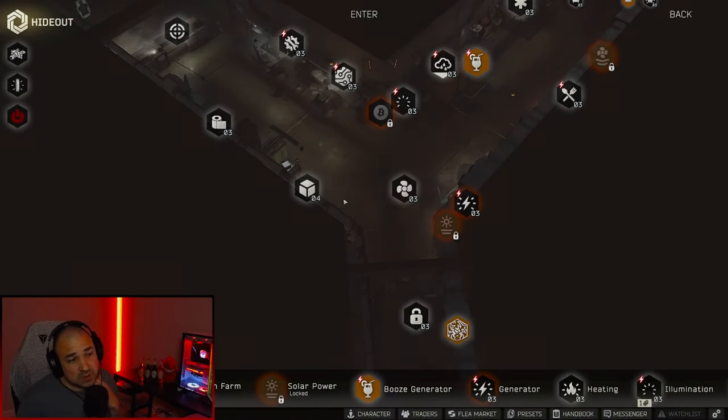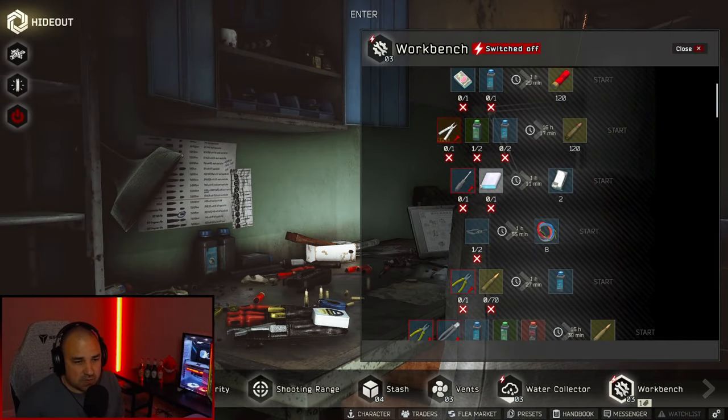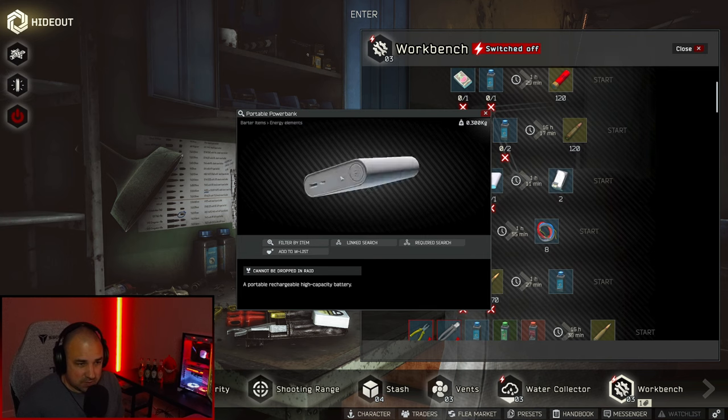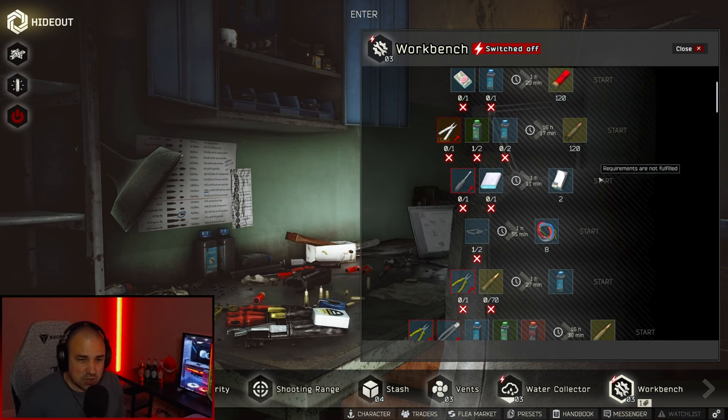Tarkov also made it really easy for you — you can now just craft rechargeable batteries and don't even have to go into raid and worry about it. You need workbench level two. It requires a flat screwdriver and a power bank. Power banks are kind of on the rare side, so you might have to wait until you get flea market access to do this. But nonetheless, you can do it — you get two of them after one hour and eleven minutes.